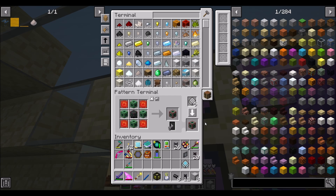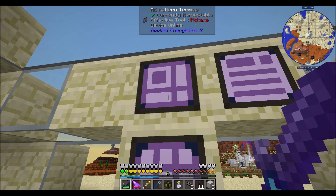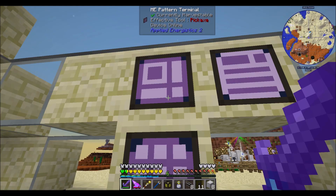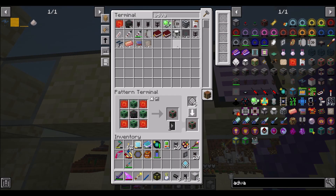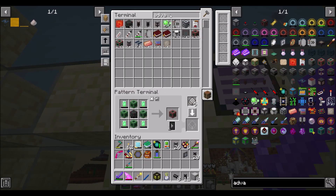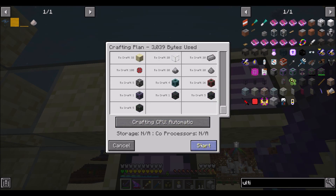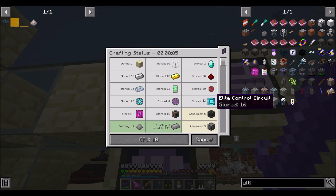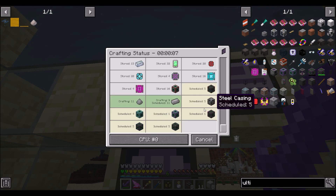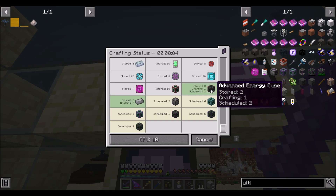We've seen this before - it's probably an NBT issue. Let's cancel both of these. If we do that and that - now let's say ultimates. See how he crafted the inductions - we're getting further in the process. I suspect the elites will also fail because the elite induction cell is probably going to have the wrong NBT value. We'll find out in a minute.